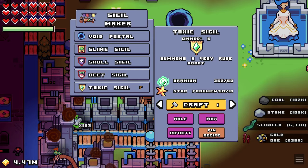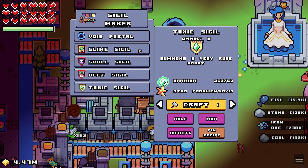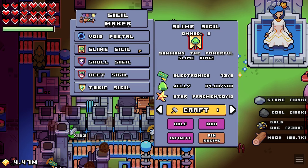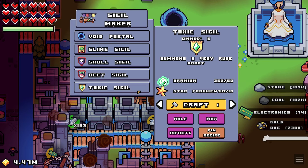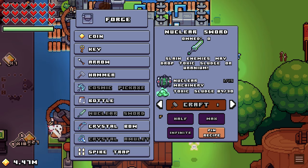The two sigils I'd highly suggest focusing on are the slime sigil and the toxic sigil, because the resources needed for both are very easy to acquire compared to the skull and beet sigils. The toxic sigil is going to be the most beneficial for this farming method, however we're going to need the nuclear sword before it shows any real benefit. With the nuclear sword, slain enemies may drop toxic sludge or uranium, making it easy to farm a lot of those toxic sigils.